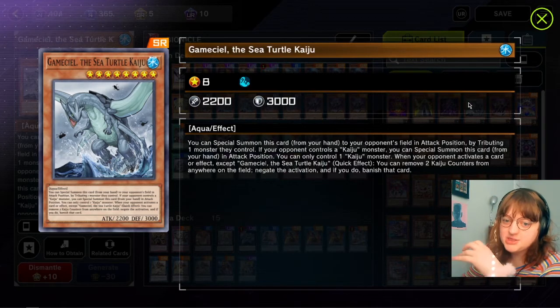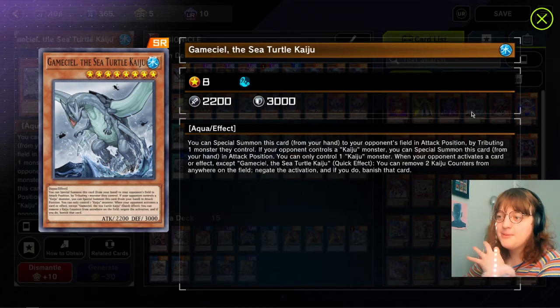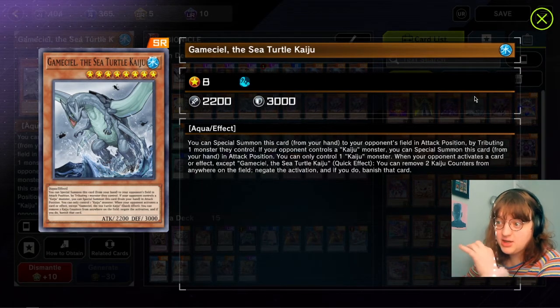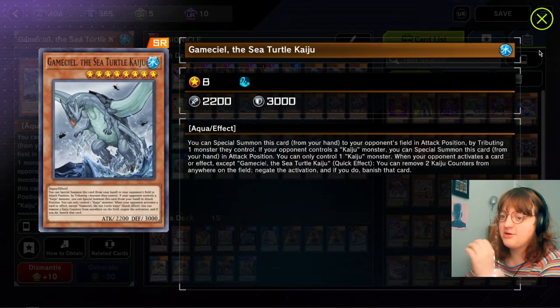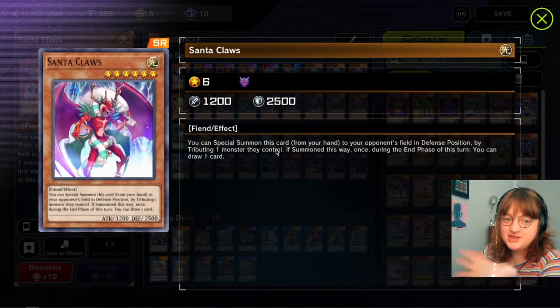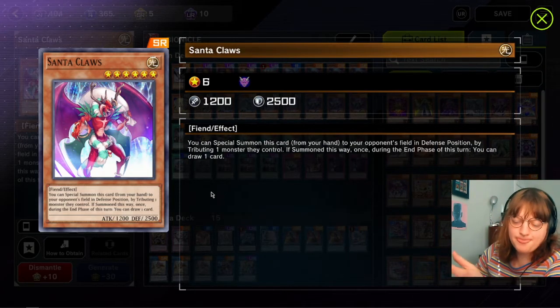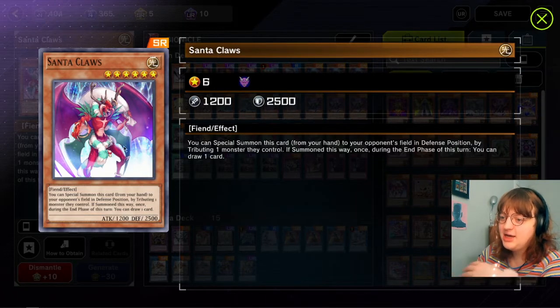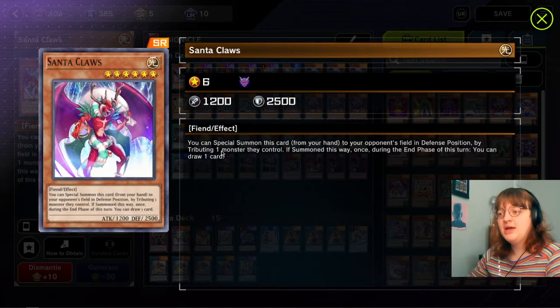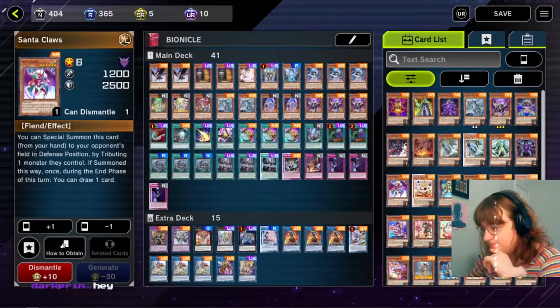Kaijus are insane. They're not a hand trap but they're almost better - they're like a board breaker. Sometimes one Veiler or one Imperm doesn't do enough to stop the combo, but the Kaiju can just get rid of a problem monster. Speaking of Kaijus, Santa Claus is basically a Kaiju. The difference is that during the end phase your opponent gets to draw a card. This works just like a Kaiju where you tribute an opponent's monster to summon it. The upside is it has 1200 attack and can be searched with Sangan, so if you want a searchable Kaiju, Santa Claus is the card.